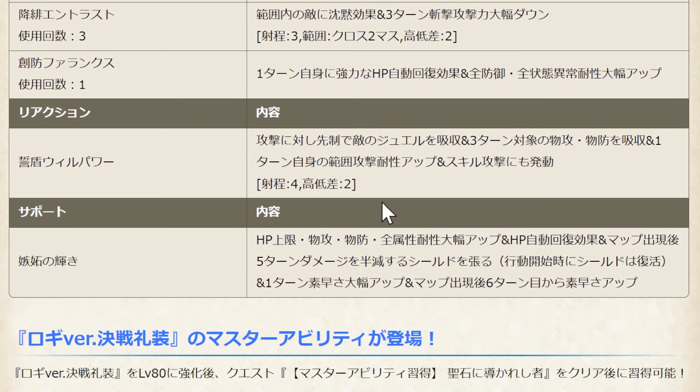Next is about his range ability — super powerful. He will absorb the enemy's jewel, Physical Attack, and Physical Defense before their attack, and also increase his area attack resistance for 1 turn. This physical attack and defense can be stacked — for example if he absorbs 5 enemies it will be 5 times. And if you activate the cover skill, for the 5 turns instead of shooting range 4, the range becomes Infinity.